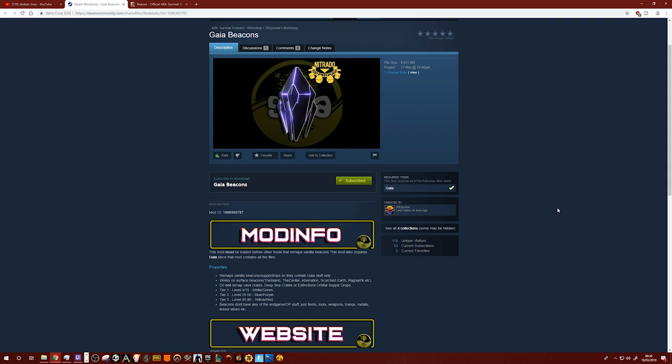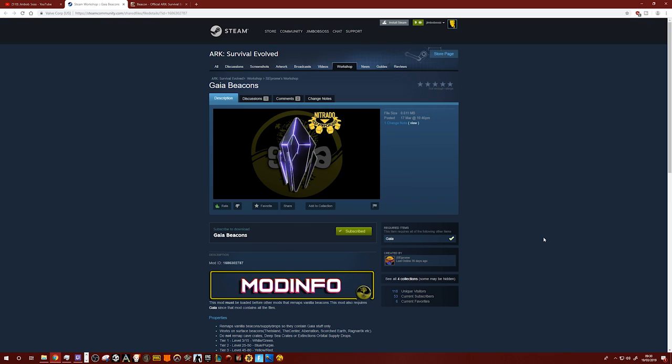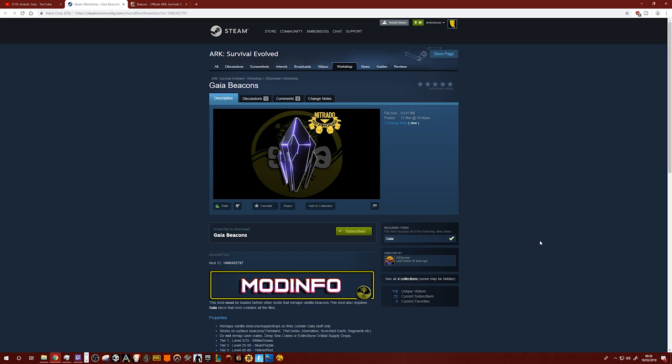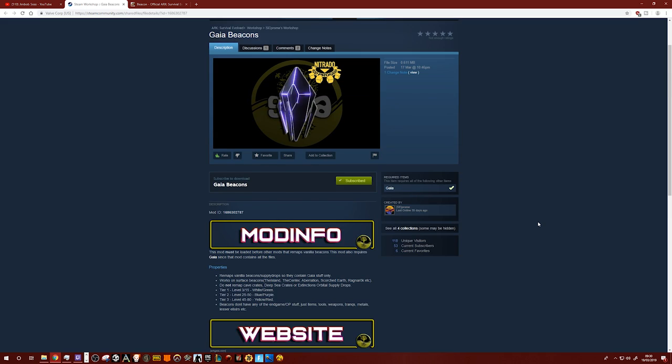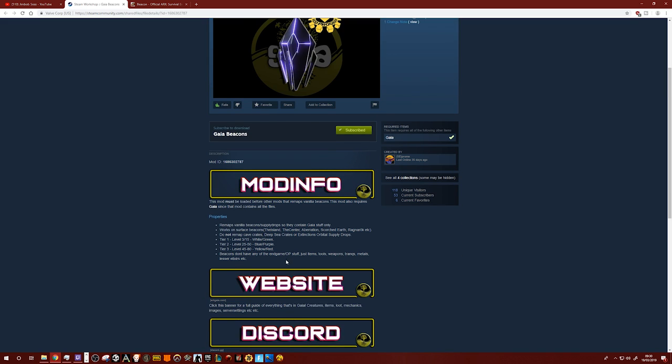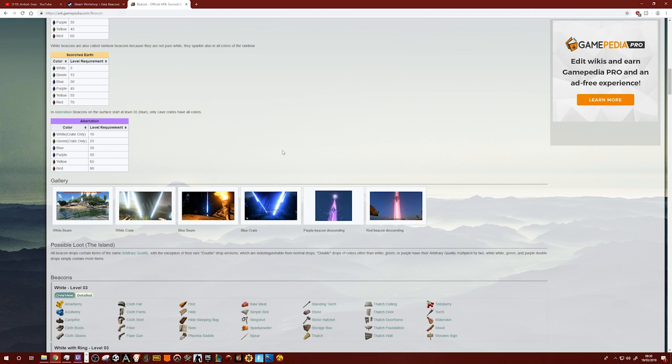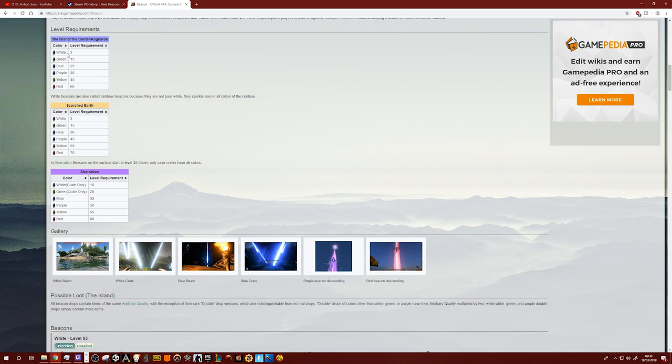So go subscribe to that and put it on your Gaia mod and enjoy the full experience. I think the developer should really do a map as well - I think they should have a go at making a map as a little project. Anyway, we'll take a look at the drops and see what you get inside each one. This is the wiki for the beacons - white is level 3, green is 15, blue is 25, purple is 35, yellow is 45, and red is 60.